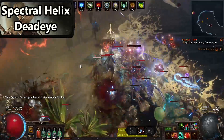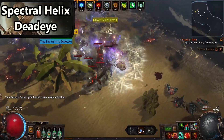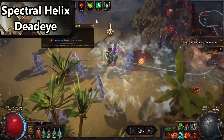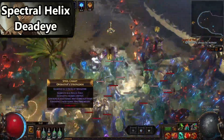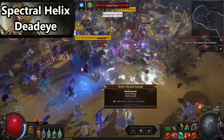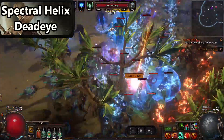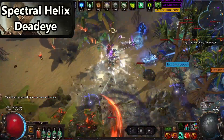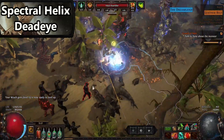Another good thing about the build is that it's a really good transition build if you're interested in Lightning Strike. Lightning Strike Raider is a very common and meta archetype, and this build is really good at transitioning into it because there are a lot of similar nodes — you just have to respec your ascendancy. Also, Lightning Strike isn't great to use early in the league because you need a lot of currency for it. Check out my video guide and leveling guide linked below for more.